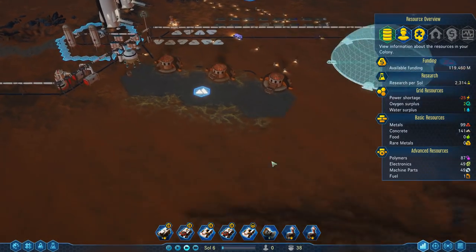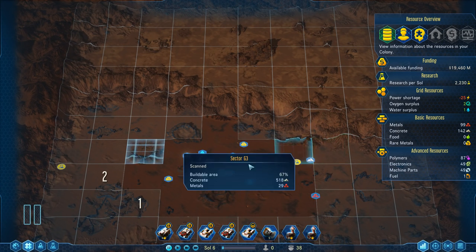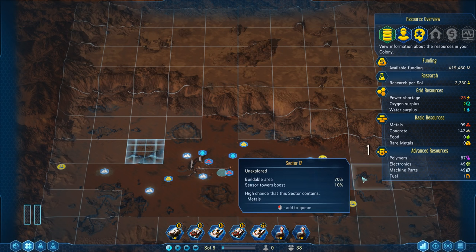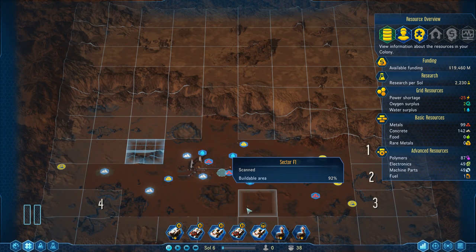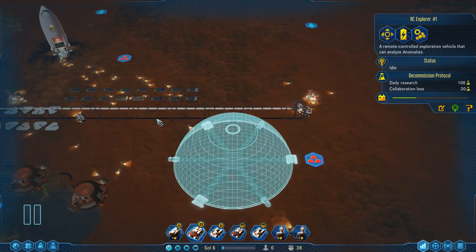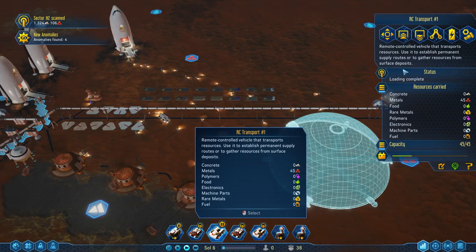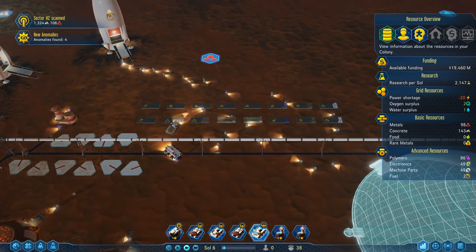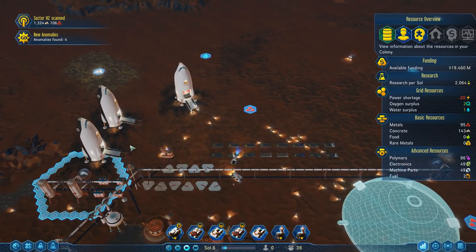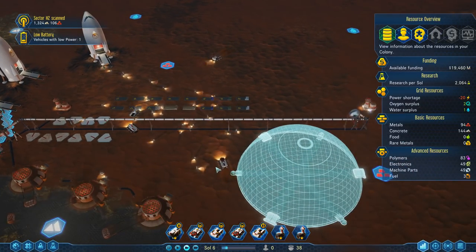We have all the resources we need, but it's nighttime so there's a power issue. While that first dome is going, let's zoom out. We've gotten some additional probes, so let's scan for new stuff. No really big things to be found, just a couple of anomalies - let's queue all of these up. Sector H2 has got 102 metals in it - that's a staggering amount. RC Transport number one can be brought back home since he has enough metals.